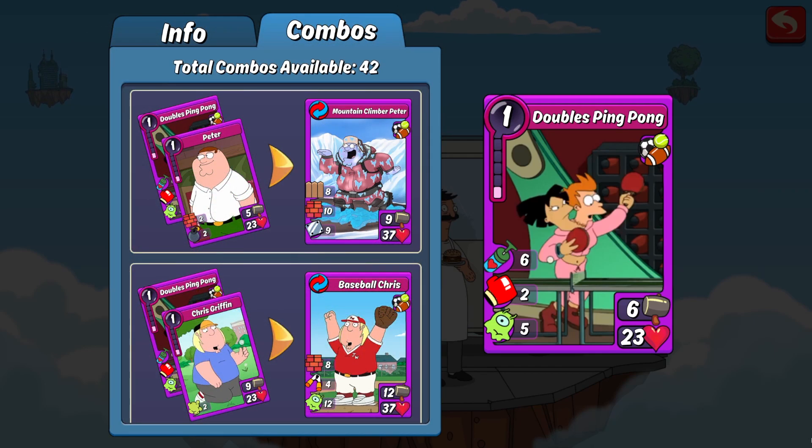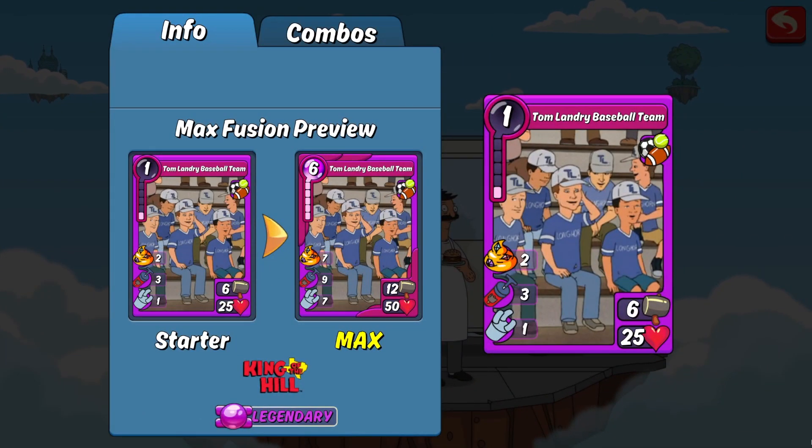Speaking of the combos, as you can see here it does make 42 — just like the other one, it makes pretty much the exact same combos. Once again, feel free to check out that previous box review; links will be in the description.